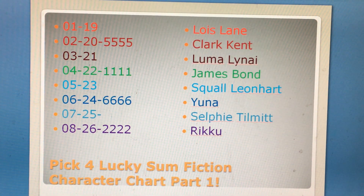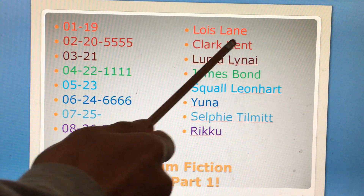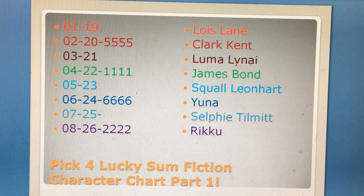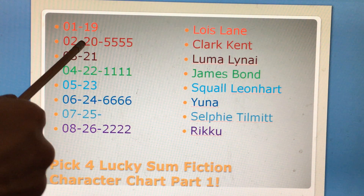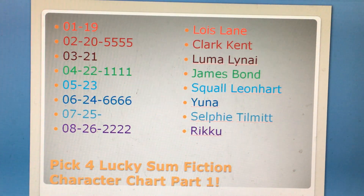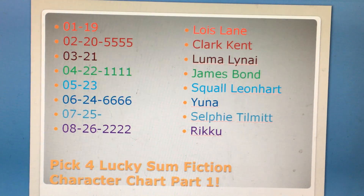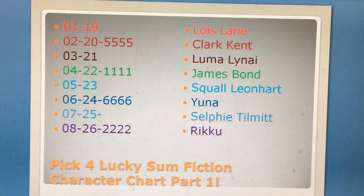For Pick 4, sum 1 and 19 will be Lewis Lane; sum 2 and 20 will be Clark Kent — the lucky sum. Sum is when you add all the digits together. So for instance, if you add 5, 5, 5, 5 together, the sum would be sum 20. I'm isolating the quad to show you which FCC are associated with a quad for Pick 4 and which FCC doesn't have a quad.